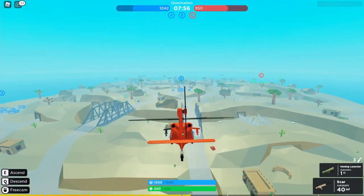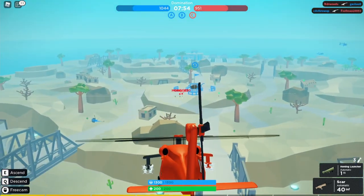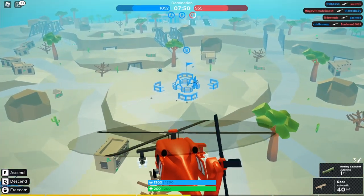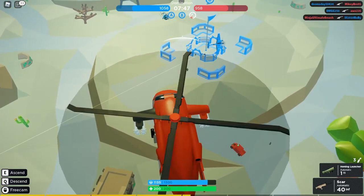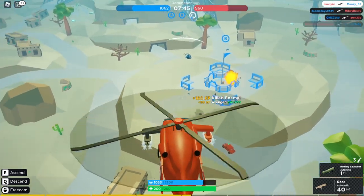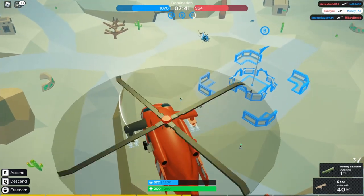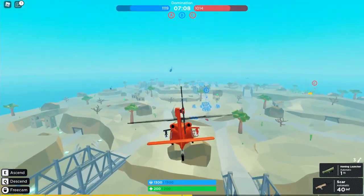Another weakness is that the missiles travel insanely slow. As you can see, they are so slow — probably the slowest-firing missiles in the game other than the RPG. They fire slow for a vehicle.